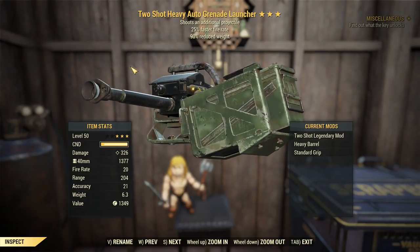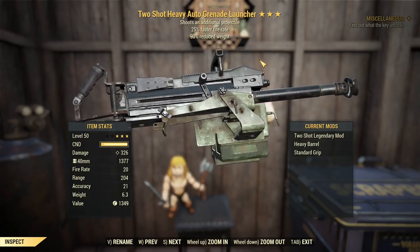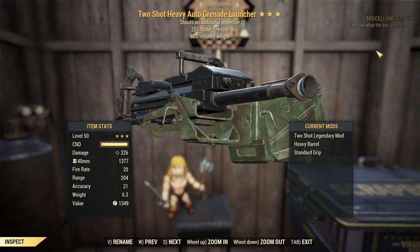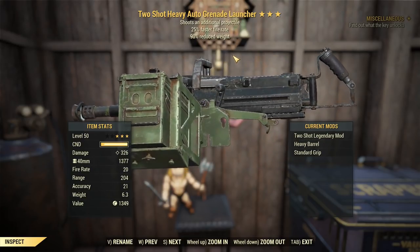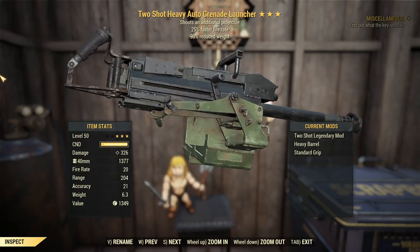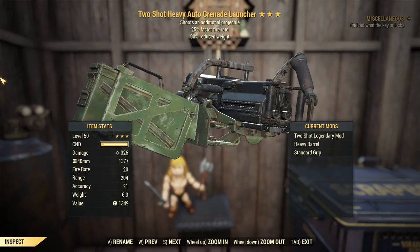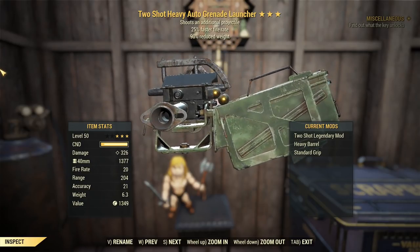We're in the PTS, which means the game is in a future state - it'll come to you when they decide to do an update. I've noticed a little thing about the two-shot launchers: they don't seem to be getting as much damage as they do on live service. That might be because these things are currently bugged in live service, giving you double damage because of the two projectiles and two explosions. From my preliminary testing, I seem to be getting a lot less damage per grenade - it's like splitting that in half.